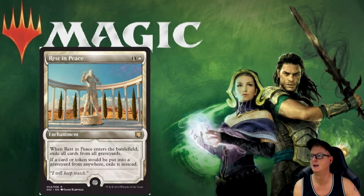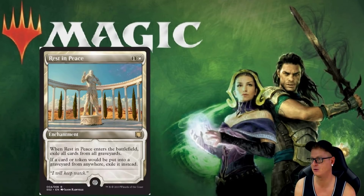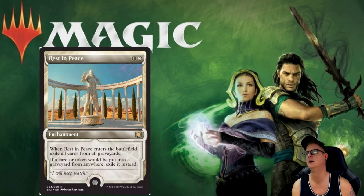Gideon, Rest in Peace. It got the reprint — it's a two-drop. When Rest in Peace enters the battlefield, exile all cards from all graveyards. If a card or token would be put into a graveyard from anywhere, exile it instead. It's good this card got a reprint because it was at like $15 to $16 and just continued to climb. So it did need a reprint, and it wasn't even printed that long ago — I think it was Theros or somewhere around that block.